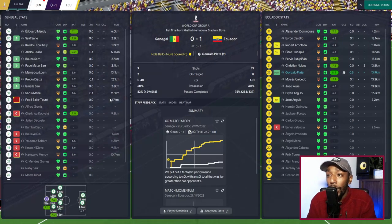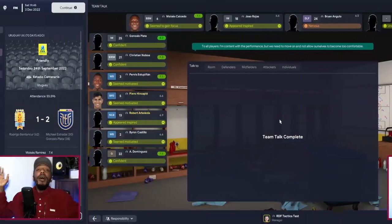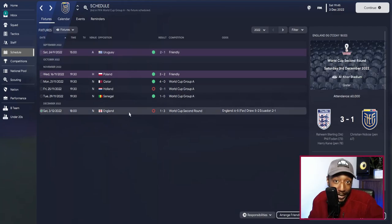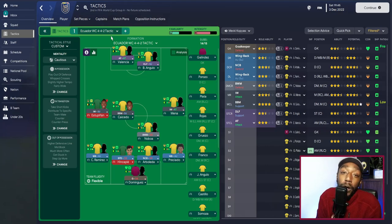Ecuador were the dominant side, and Senegal going down to ten men earlier made it more comfortable — though we were already one-nil up at that point. In the World Cup we did make it out of the group stage, but England — possibly the tournament favorites — knocked us out in the second round with a three-nil win. In the Ecuadorian top division we won the league very comfortably. The tactic is a solid one you can try out — the Ecuador 4-4-2 World Cup tactic used in the opening game against Qatar. See you soon, stay safe, God bless, peace out.